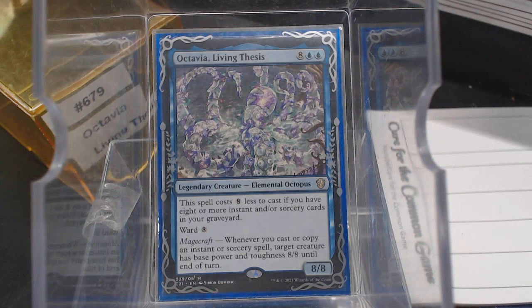Welcome back to Cure for the Common Game. Today in deck number 679 we're going to take a look at Octavia, Living Thesis. For 10 mana — 8 and 2 blue — we get an 8/8 Elemental Octopus.